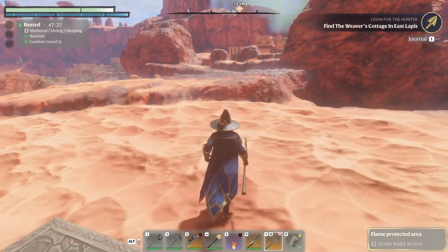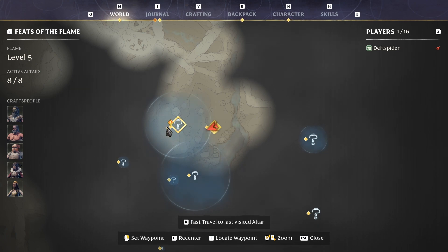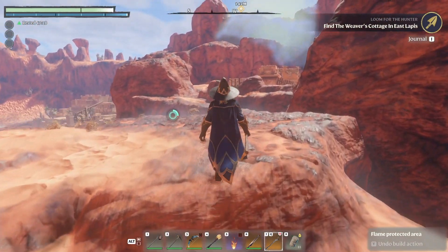Hey everyone, welcome back. Deft here. So we're going to get right back into this episode. We're currently over here in like the desert type area. We're going to start clearing the city so we can try to get the loom so we can get to some new armor. I want the new armor set. It looks really cool.